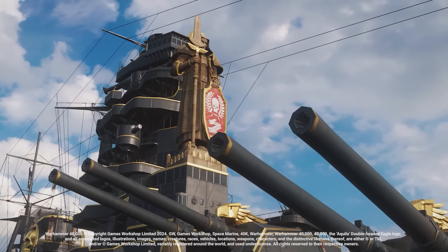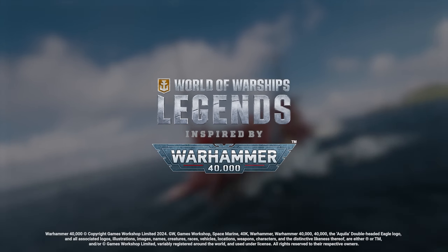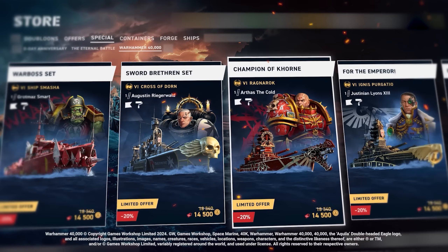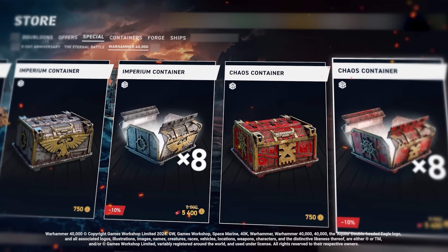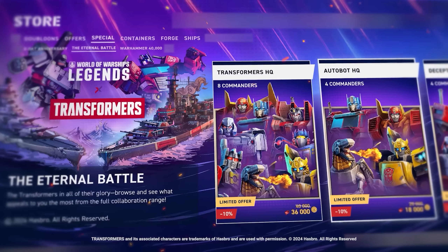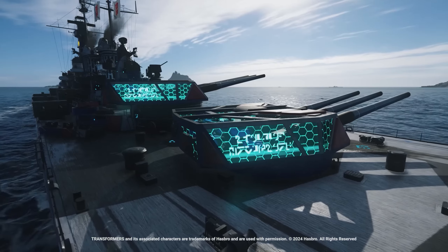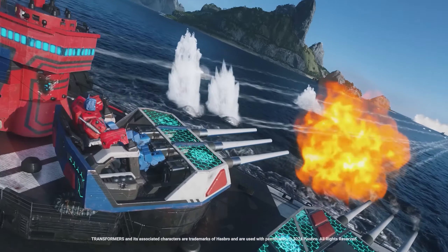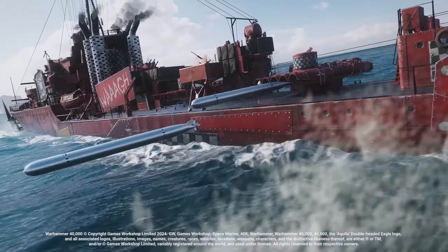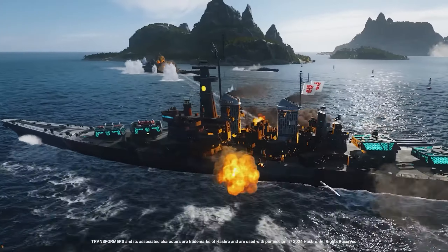World-famous collaborations are back! The Warhammer 40,000 universe-inspired content will be available with discounted bundles for Imperium, Orc, Chaos, and Black Templar in the in-game store. Other than that, Transformers content from previous updates is returning to the game with ship skins, flags, and commanders representing both Decepticons and Autobots. Read the patch notes to learn when the desired content will be available in the store.